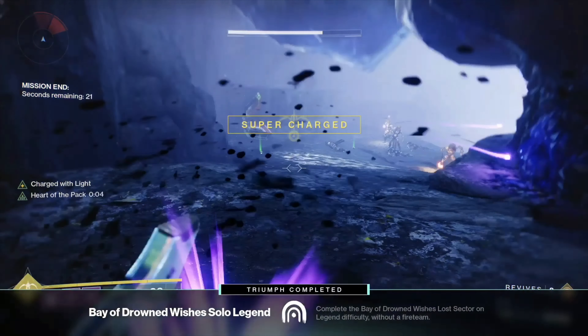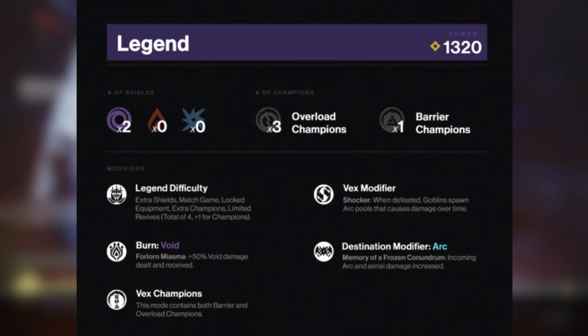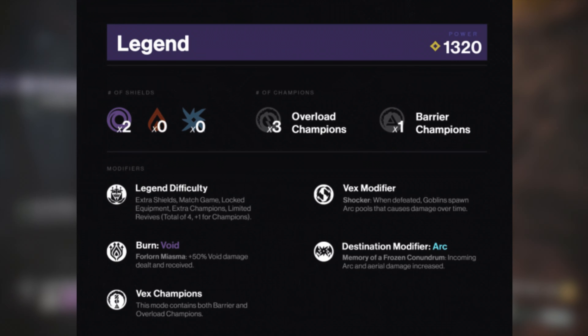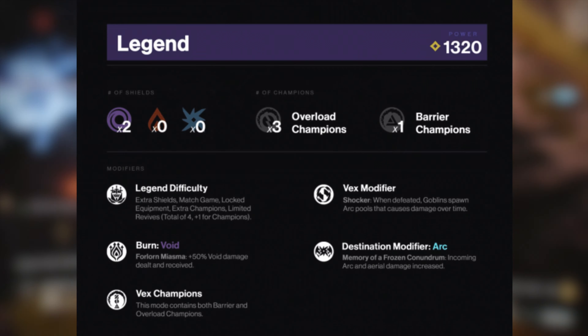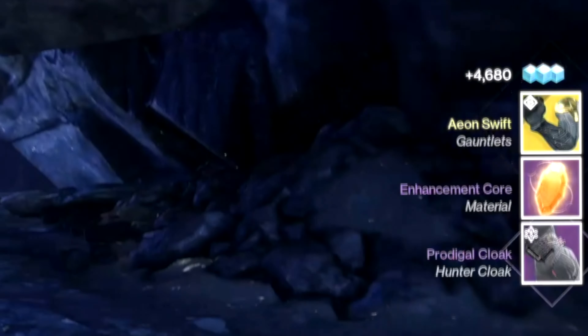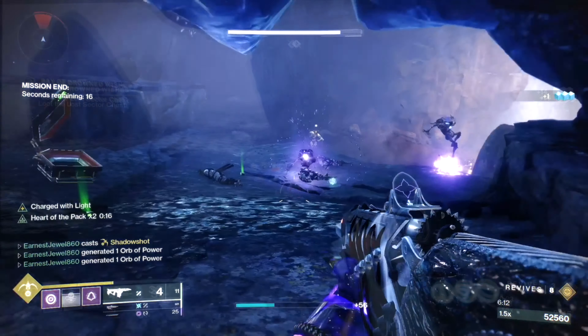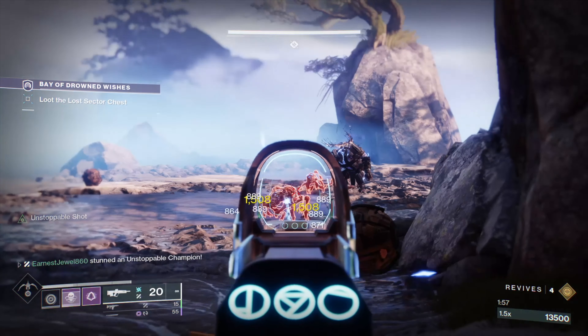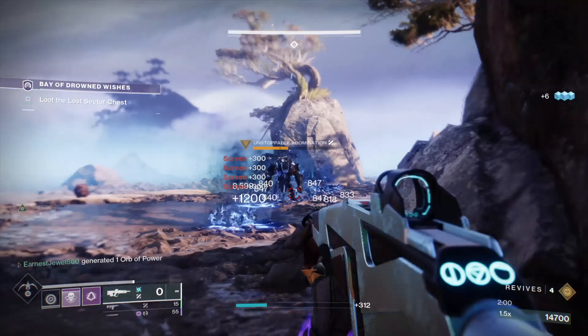The modifiers for this lost sector on legend difficulty are: void burn, vex champions, vex modifiers, and arc destination modifiers. When you're doing legend or master lost sectors, always pay attention to the lost sector modifiers. Also remember to equip resistance mods on your chest piece, as well as using ammo finder mods and scavenger mods to get more ammo.